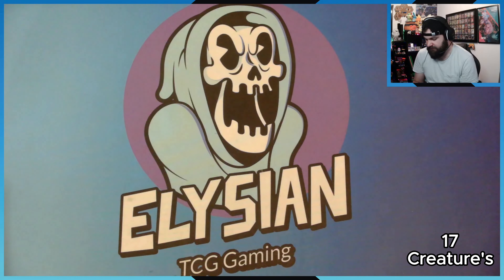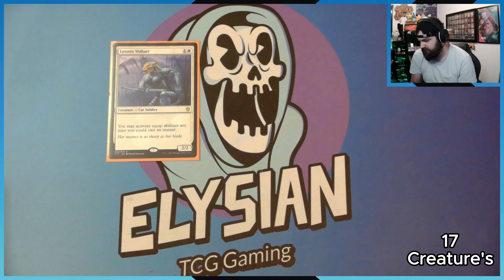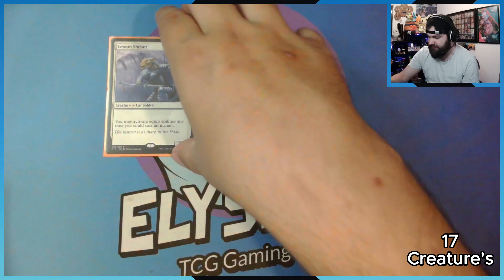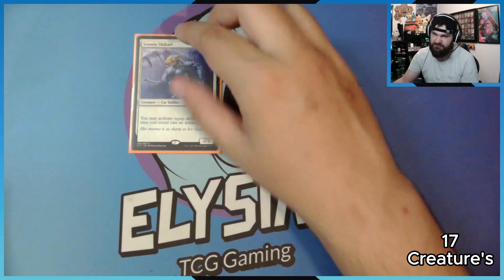Now we go on to the equipment-based creatures. We have Leonin Shikari — I can never pronounce the name — but it lets me activate equip abilities any time I can cast an instant. So effectively, my equip abilities have flash. Really good.